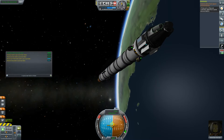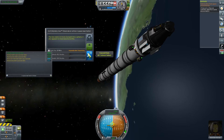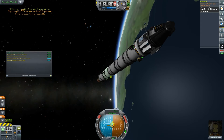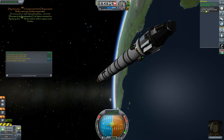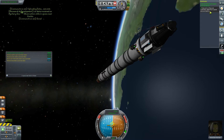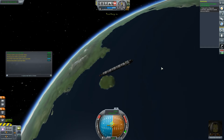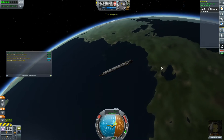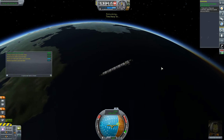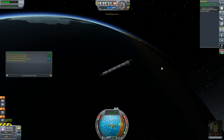I'm not going to waste any of my precious science — I'm going to recover that back down on the surface. Now if I transmit this, even though it's not actually going to give me much information, transmit or recover scientific data from space around Kerbin is now complete. So now if I just fly around the planet a bit — we passed over a biome there. We could have got some science from it. Never mind.